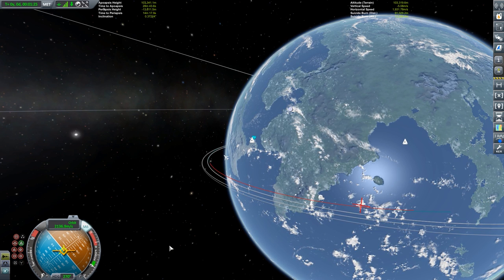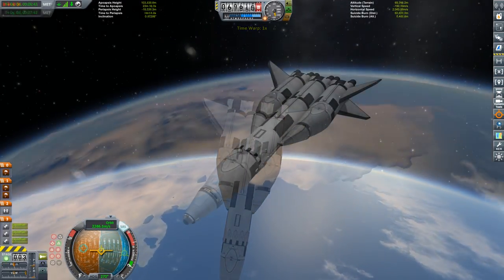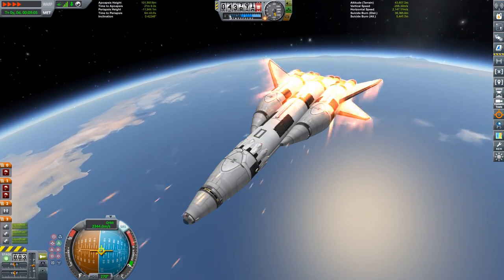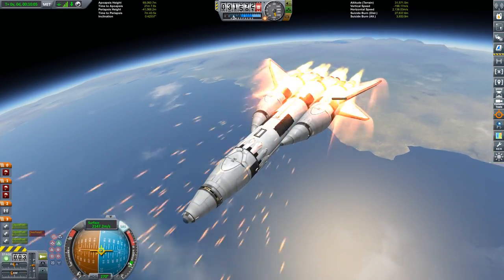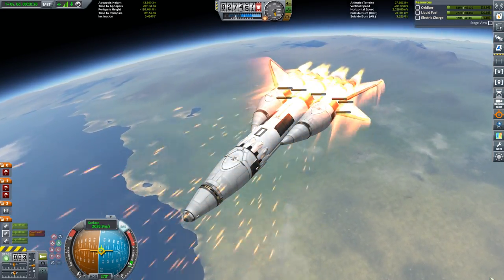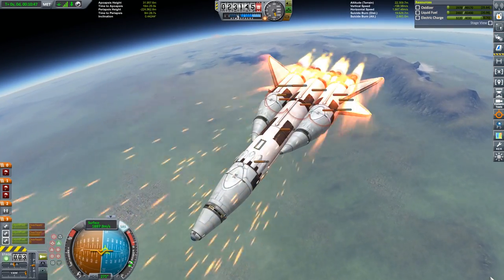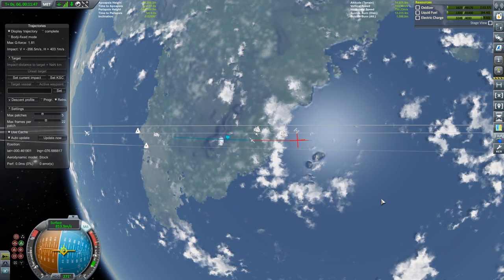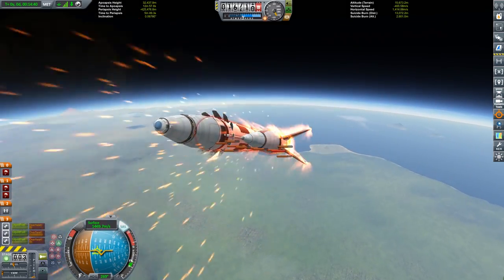A very small retrograde burn to drop us down into the atmosphere. I'm using the Trajectories mod — that red crosshair gives a good estimate of where we'll end up after passing through the atmosphere. As with all my craft files, you can find these vessels in the description. Blasting through the atmosphere now — the toasty part of re-entry. There are air brakes on all the vessels today; you can only really use them below around 1,400 meters per second, otherwise they explode.